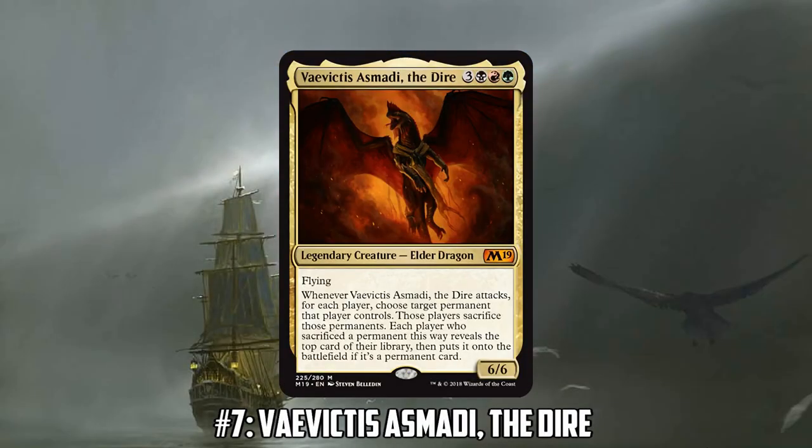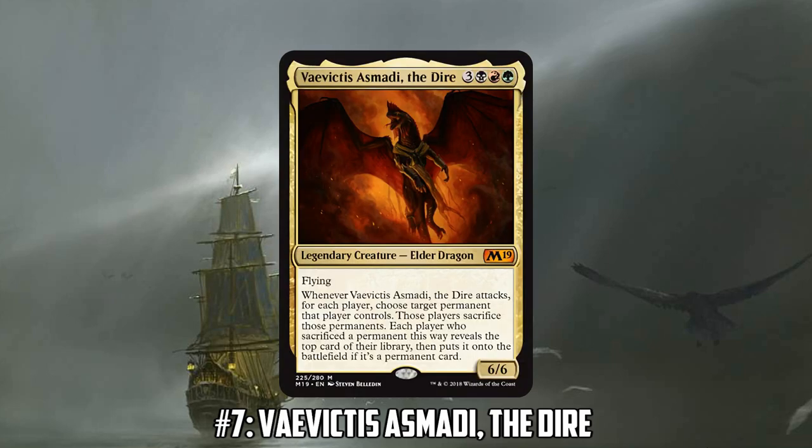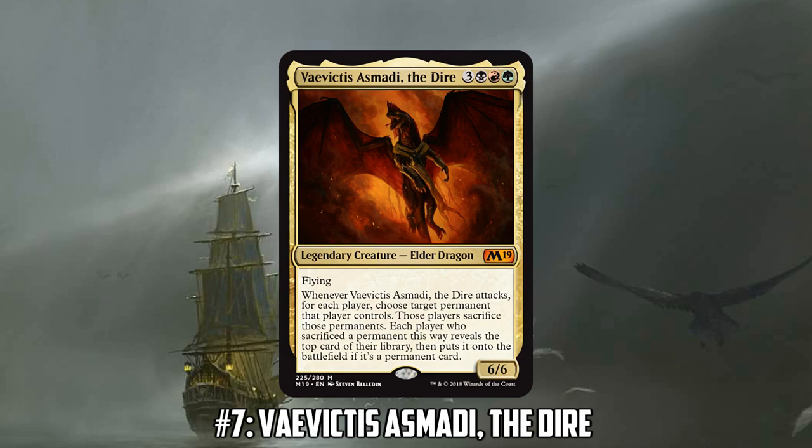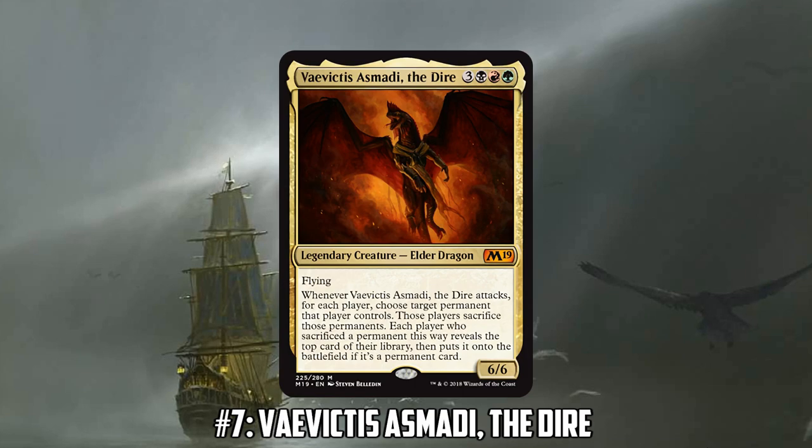Number seven on our list is our first Elder Dragon: Vaevictis Asmadi, the Dire. Is this a commander or a 99 card? Honestly, both. Vaevictis has a really in-depth triggered ability — it's basically chaos warp for every player. Each opponent sacrifices the best permanent they control, you sacrifice your least important permanent, and everyone reveals their top card. If it's a permanent, it enters the battlefield.